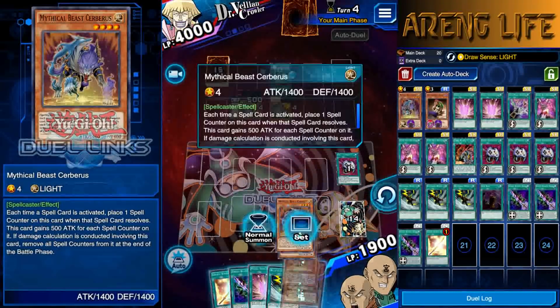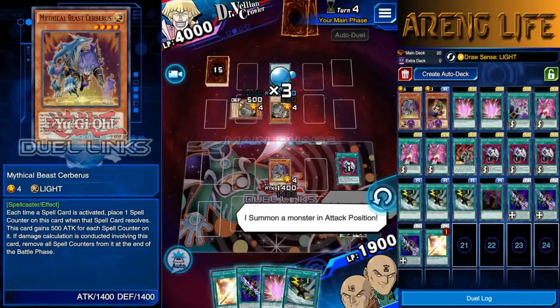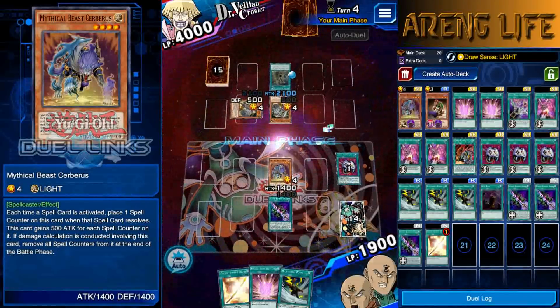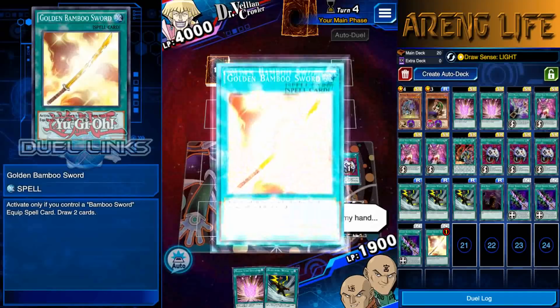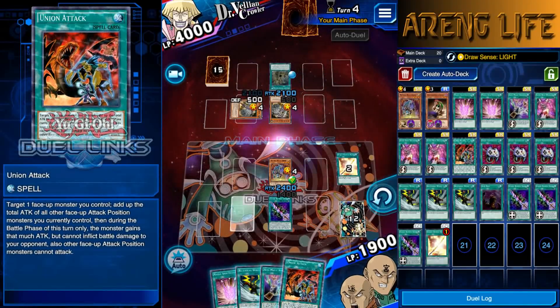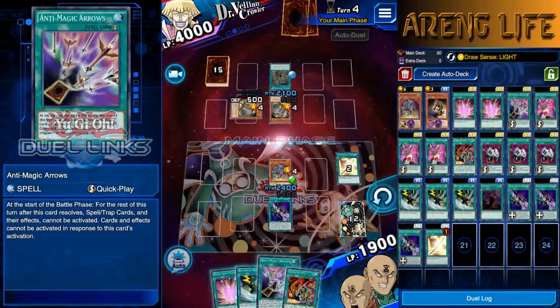Mythical Beast Cerberus — we got him. Let's summon Cerberus and do some shenanigans. We activate Cursed Bamboo Sword, give it to Cerberus, then activate Golden Bamboo Sword for some draws. We drew both of our last turn cards — Anti-Magic Arrows and Union Attack. That's annoying, but we're still in decent shape.